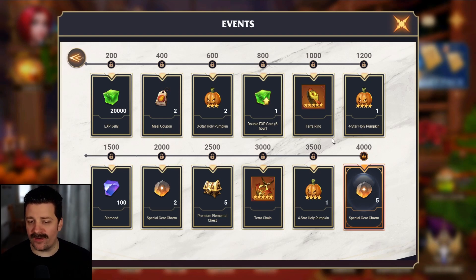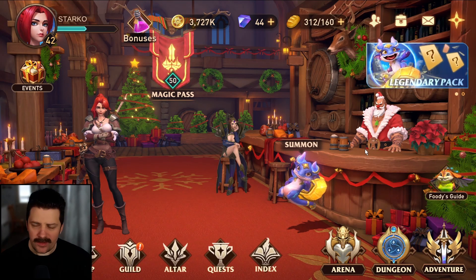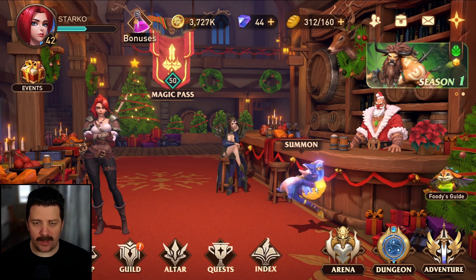The rewards here are actually pretty decent. We get two mil coupons, 100 diamonds, two four-star pumpkins, two five-stars, terra gear, and six-hour double XP cards. I kind of like the rewards. I think maybe a 200 energy would be better than the 20,000 jelly, but overall great rewards that will definitely help our account. We need duplicate summons to make characters stronger, and maybe we can pull a Wind Tracks.